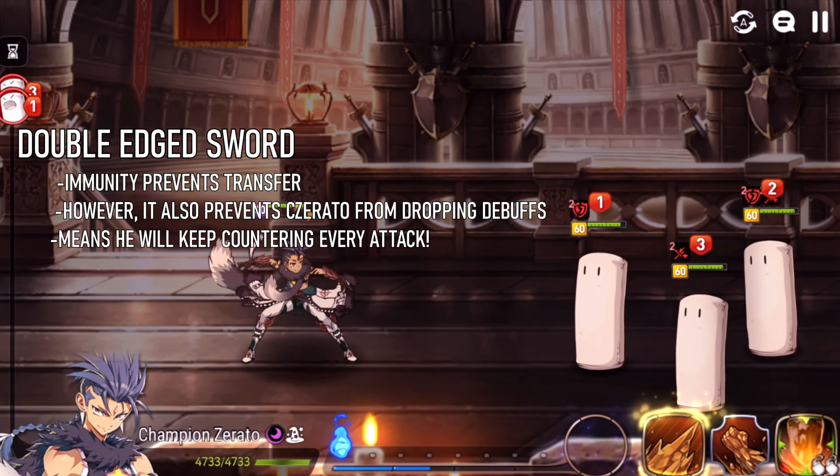Lifesteal set is very good on Champ Zerato because you want to give him some sustain — he has some from his S1 built in, but lifesteal set really adds to that. If you don't have good lifesteal gear, you can put him on off-sets like triple health, health and defense, or even destruction. You can really use any set as long as you maintain the stats discussed, but make sure yours is tankier than mine or he'll be too squishy in RTA.